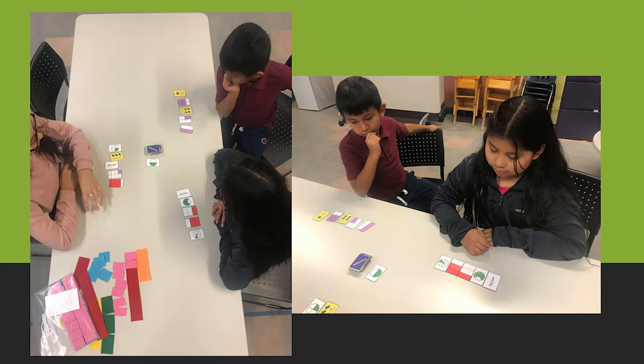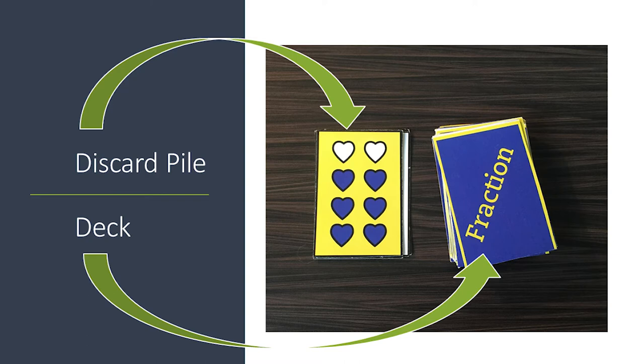On your turn you have two options. You can pick up the top card of the discard pile, or you can pick up the top card of the deck.